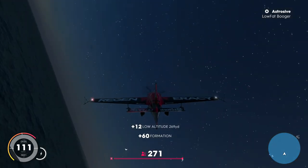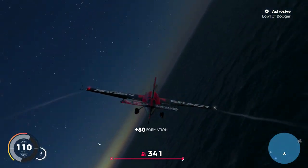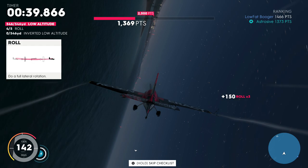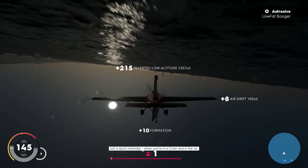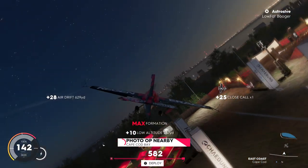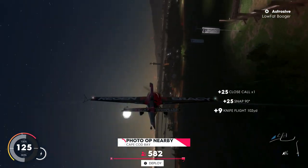Flying with other players will give you followers. Fly upside down, on your side, close to the ground, do rolls, flips, and combine them together — like flying upside down close to the ground while air drifting. This will eventually max out in how many followers you can get, but just stop, let it refresh, then start again to keep getting followers.